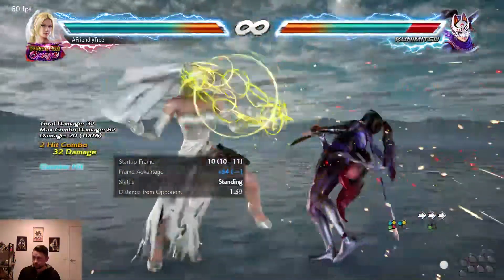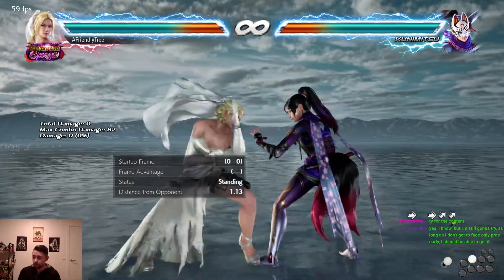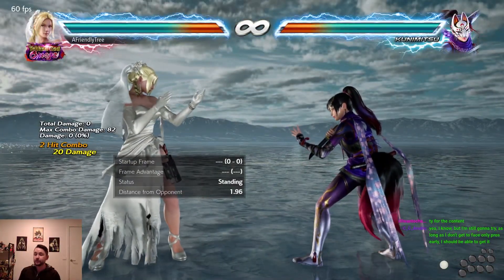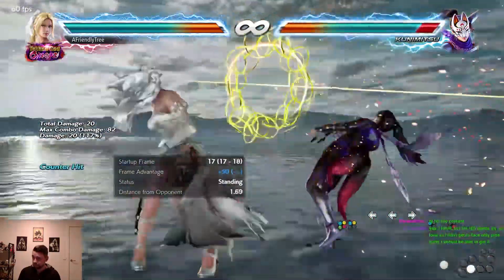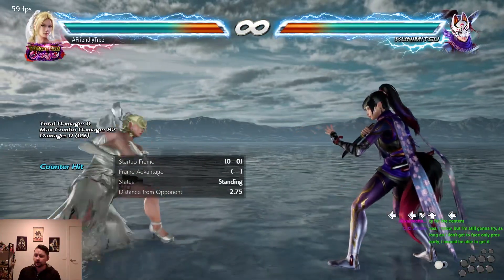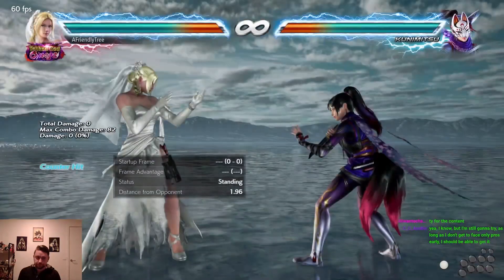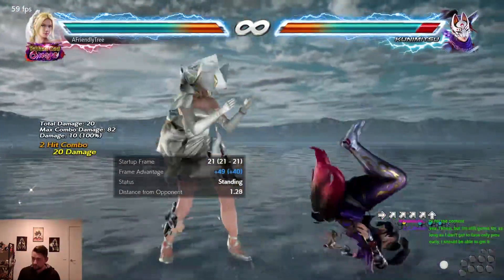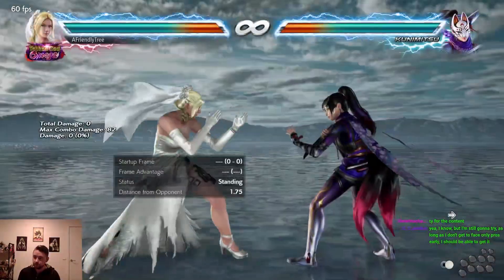A lot of counter hit moves you're either already off axis, or you can look for counter moves where you're already off axis — you might be able to step into the right position. Some of them you can't. With low foot two one, it's probably the most stable way to do it because you're already on axis, and side step right two can also work.